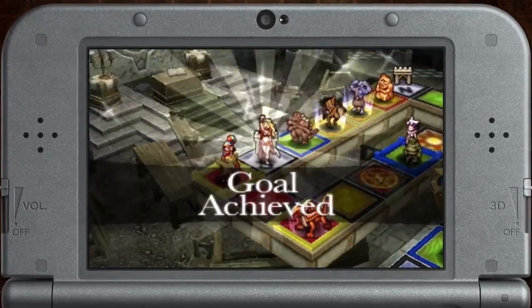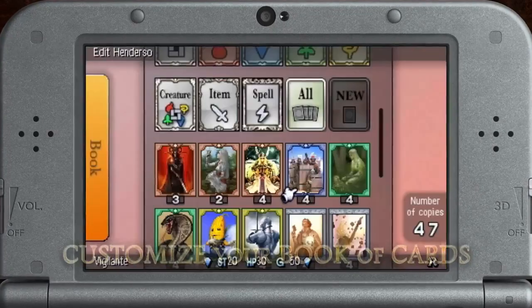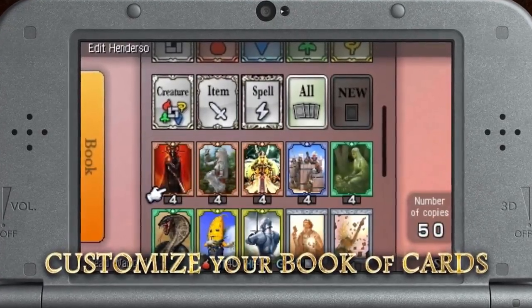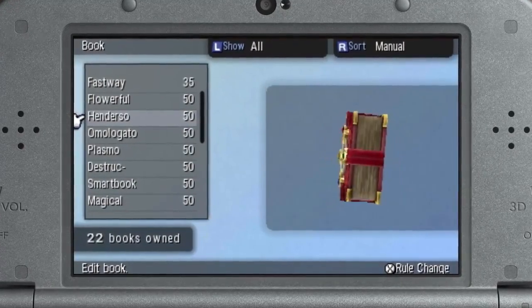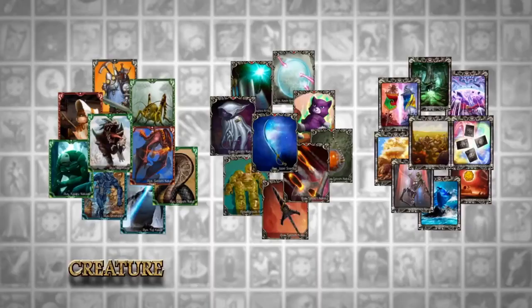You are the winner of this war! You'll use a customized book of cards as you traverse the board to defeat your opponents. Your book will be built from three types of cards: creature cards, item cards, and spell cards.